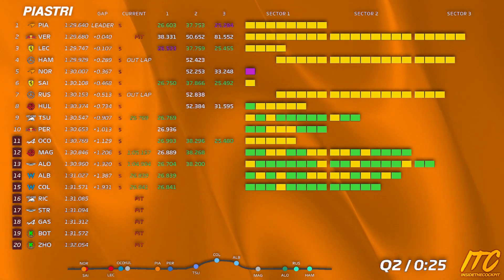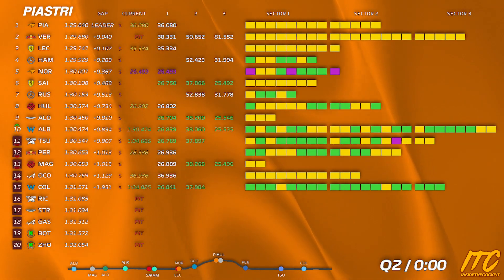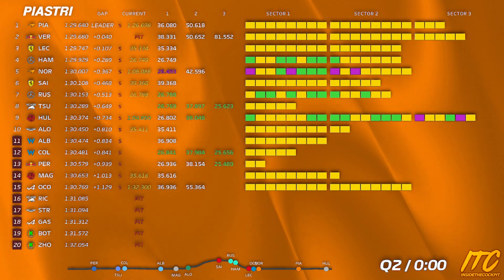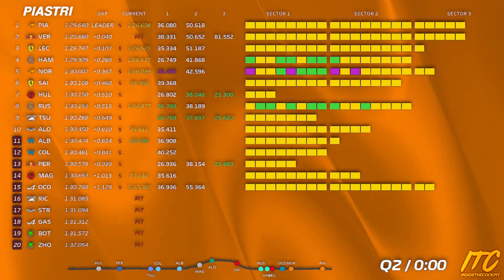Hockenheim eight, Hockenheim four. Next car is Lando, 15 seconds. Okay, we'll box this lap. Clear behind, box now — stop in front of our garage.